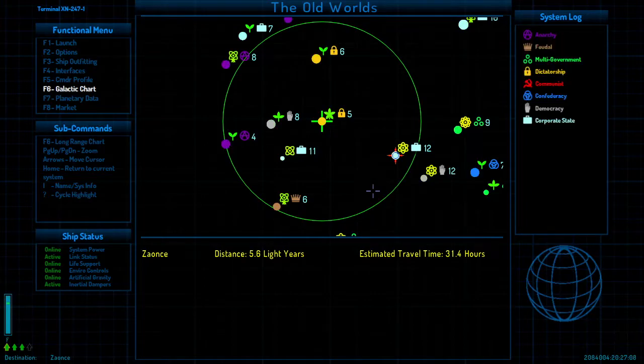Looking at the types of systems: anarchies, feudal systems, multi-government, dictatorships, communists, confederacies, democracies, and corporate states. Because of an expansion I added, all of those behave differently. The base game doesn't really treat them differently — it's just flavor text. But the OXPs I've added give extra details about different stations and also prevent us from easily docking at various places. We'll see that pretty soon.